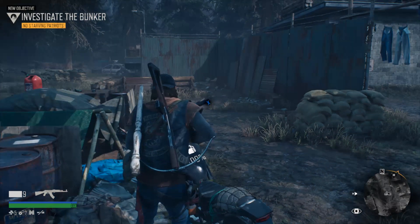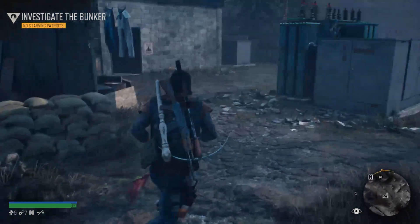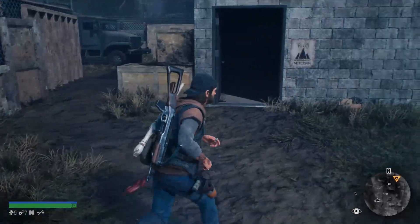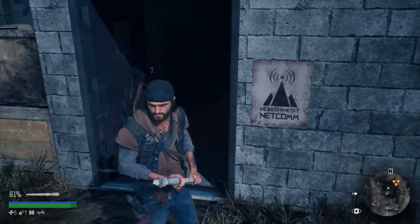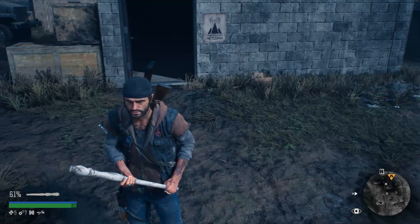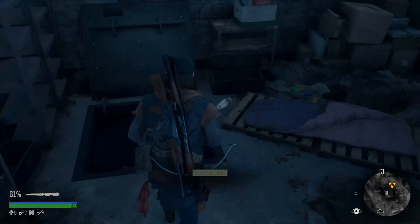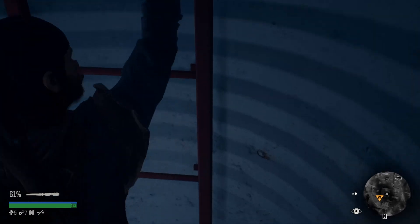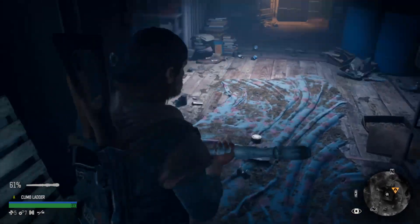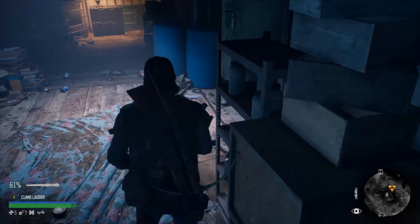Hello everybody, welcome back to another episode of Days Gone. We are going to investigate the bunker. Last time I stopped right before going in because I was a little scaredy cat. I'm afraid of what's inside. I just realized I'm using what looks like a table leg or something. I haven't played since last time because I was too afraid, but I wanted you guys to see what's inside. I thought it'd be crawling with zombies, but maybe it's not.